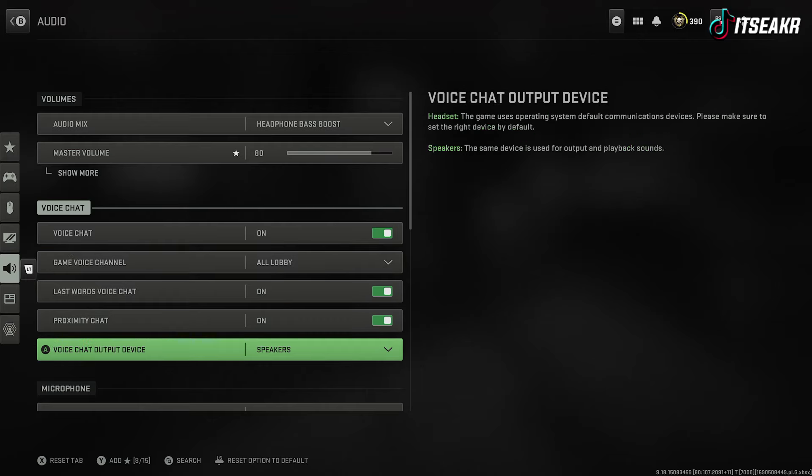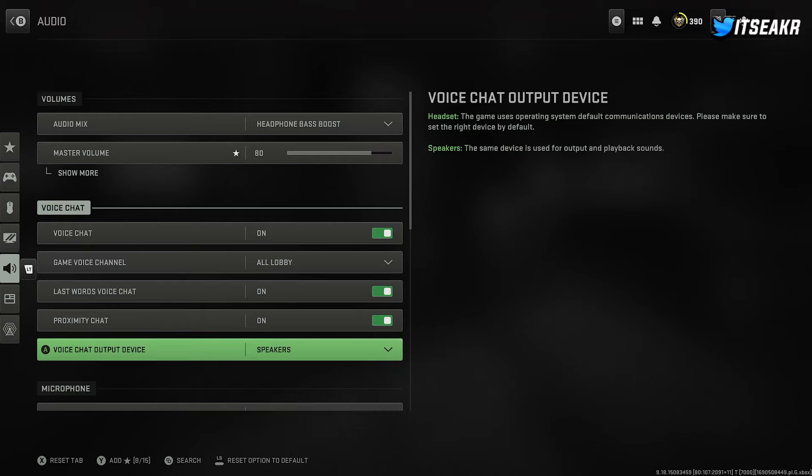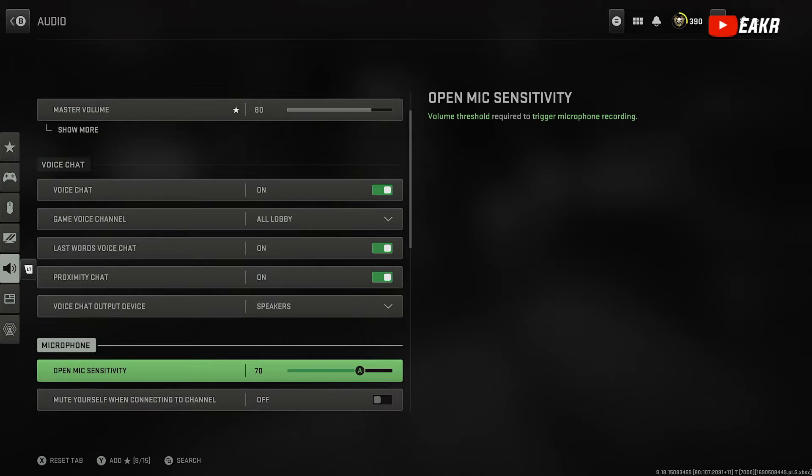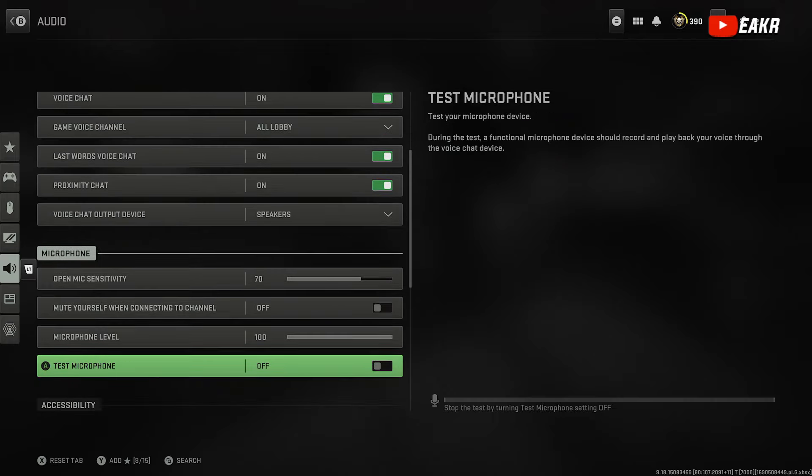The main thing you're going to do is change your voice chat output device from Headset to Speakers. If you're on any game and it's set to headset, go ahead and change it to Headset and Speakers. If you only have a Headset or Speakers option like mine, change it to Speakers. Then you're going to want to set your open mic sensitivity to 70, just so your microphone picks it up — this is all personal preference.